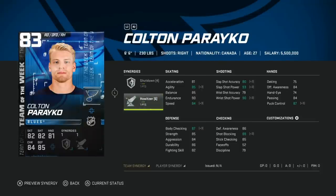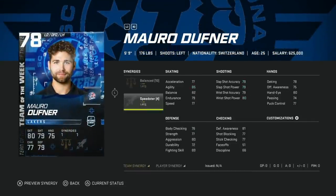Then we got the 83 Colton Parayko — in my opinion just a little too slow. Six-foot-six is unbelievable, but 81 acceleration even with Spark and Distributor is going to be awfully tough. You might as well save your coins and try to get the master set Parayko if you're going to get him.